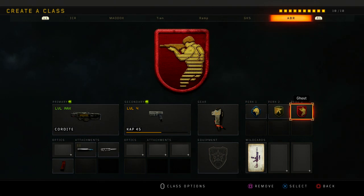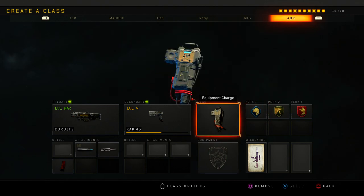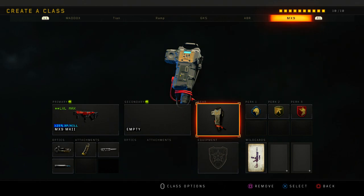Most of my perks are scavenger, skulker, and ghost — those are the only three perks I use. Every class I also use equipment charge so I can get my crash health regen faster.